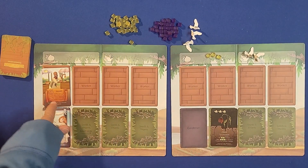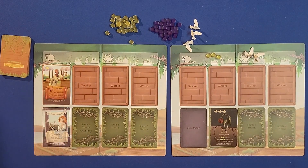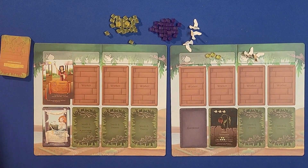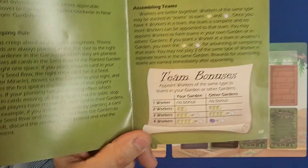One thing you can do is have teams of gardeners. If you happen to have another trader you can place it on the existing trader slot, and that's going to give you some bonuses.